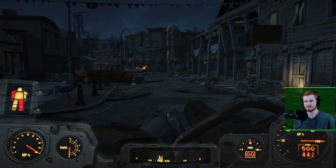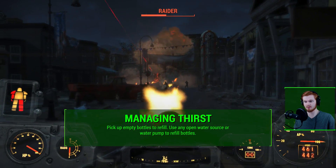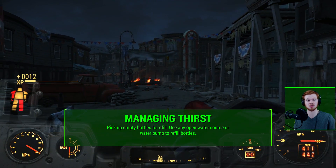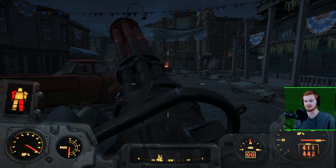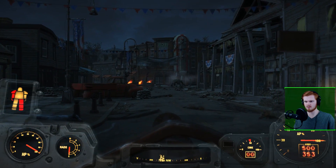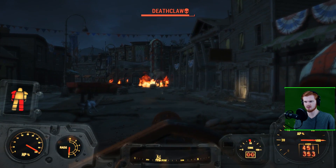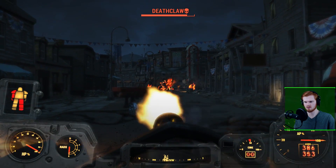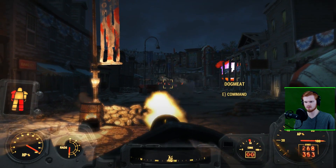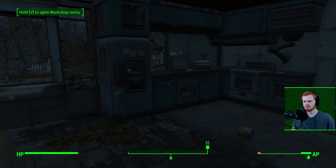My first tip has to do with managing your thirst, and this is so important because you'll have to deal with it constantly. When the Sole Survivor is thirsty in survival mode, they lose intelligence, and it stacks up really quickly if you deprive them of water. Unless you have Idiot Savant, it's just not a good idea. Also, finding purified water and dirty water just lying around in the world is not nearly as abundant as food, and food is a completely separate concern.